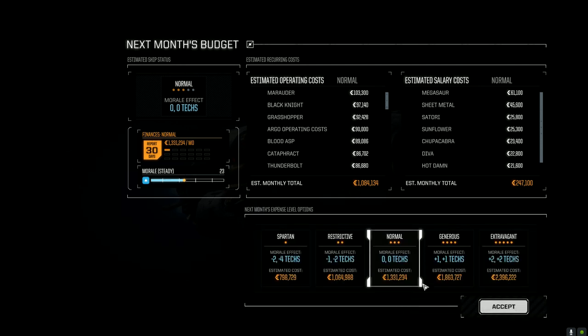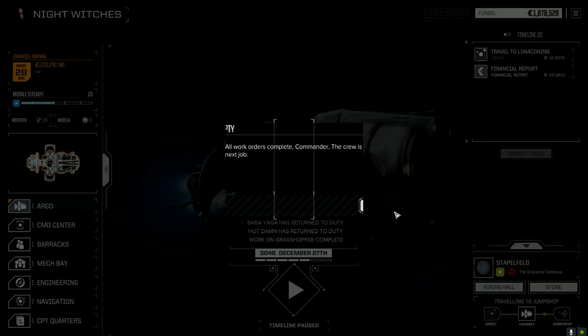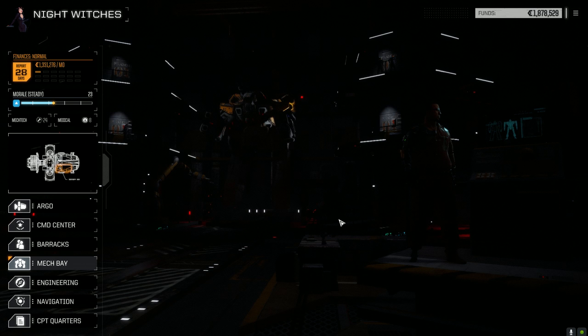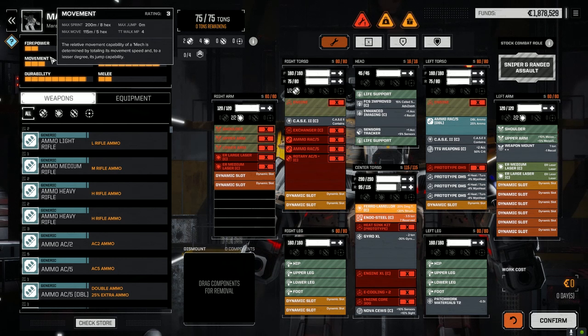Let's have a look — I had a look at the Blood Asp. Let's double-check the base just to make sure we don't have any more repairs. Yeah, we need to repair the Marauder. Let's have a look at that — actually, you know what, we can repair this, but I don't know, that XL engine is going to cost a lot.